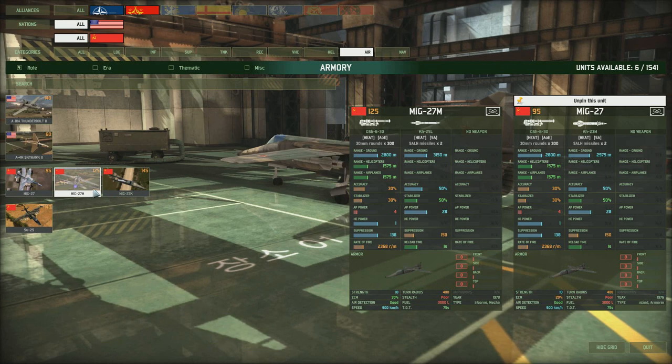The MiG-27M is an upgrade with the same main gun but a slightly longer range missile, so it will release its weapons a bit sooner. The rest of the stats are pretty similar — basically you're getting slightly better range and a slightly better ECM for an extra 30 points.